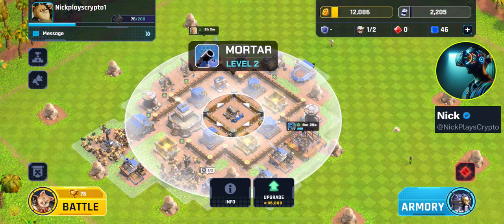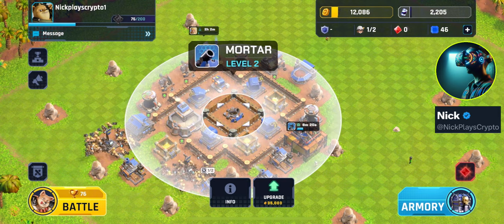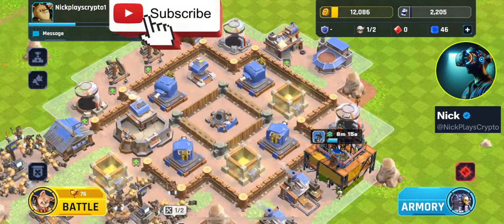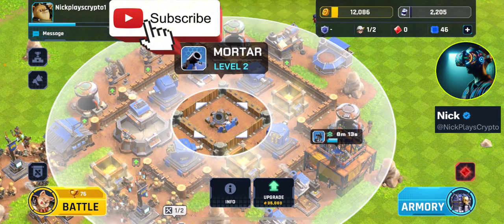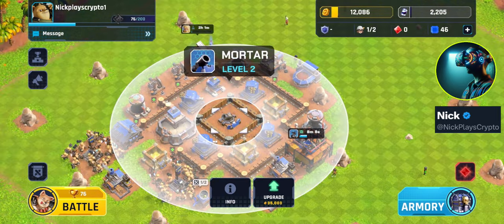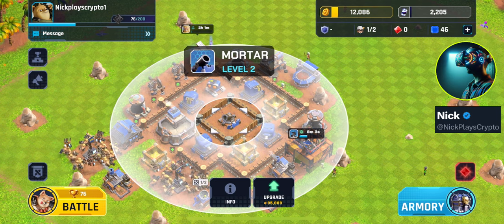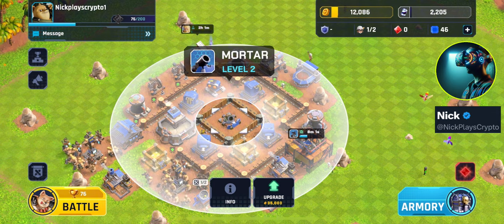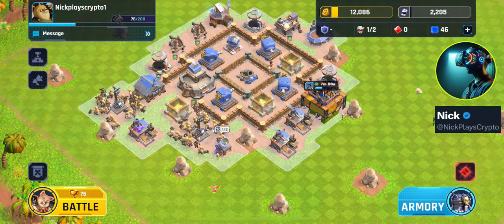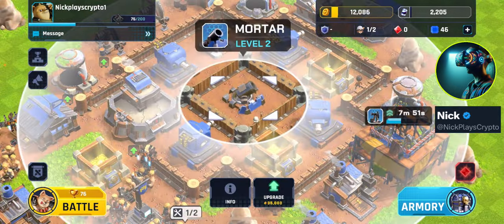You can see here I've got this mortar at level two right in the middle, almost double-protected by walls. That mortar is what's going to be taking out most of their ground troops. Right off the bat, when attackers see it's that well protected and they can't just take it out right away, that's going to make 80 to 90 percent of people of the same strength just flip to the next base.